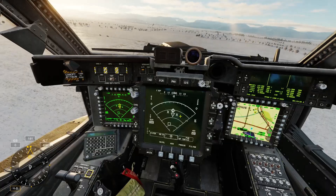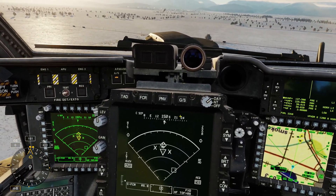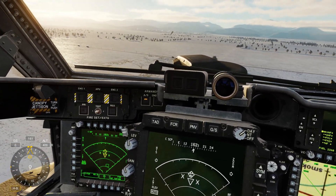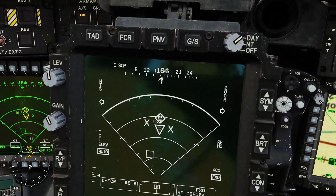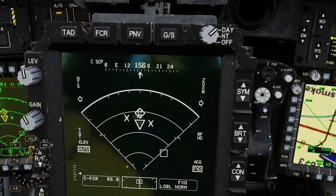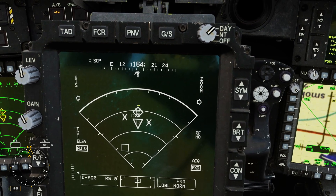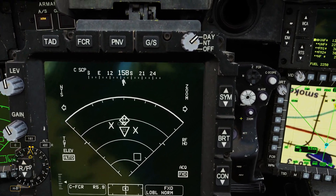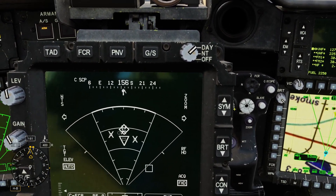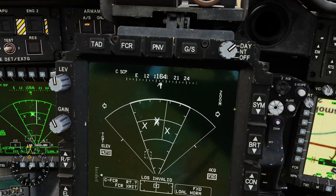One more thing: the maximum range for the FCR is six kilometers for stationary targets and eight kilometers for moving targets. You can estimate range by looking at the rings on the display — the outer ring is eight kilometers and each ring is two kilometers, so two, four, six, and eight kilometers. We can also adjust our scan azimuth and rescan.